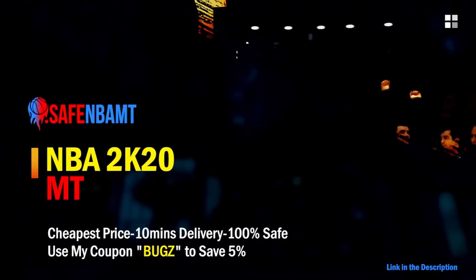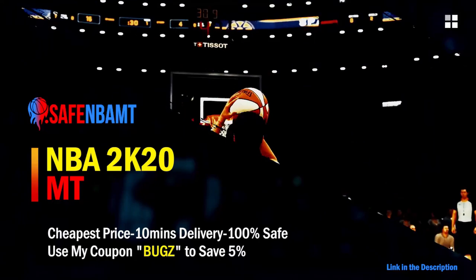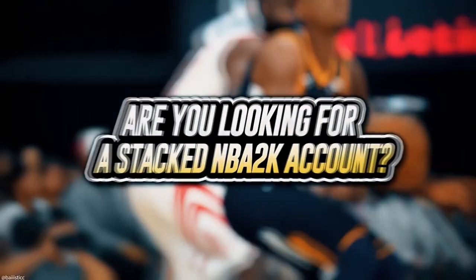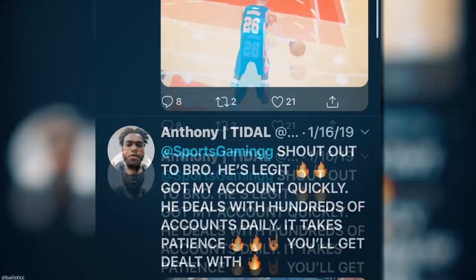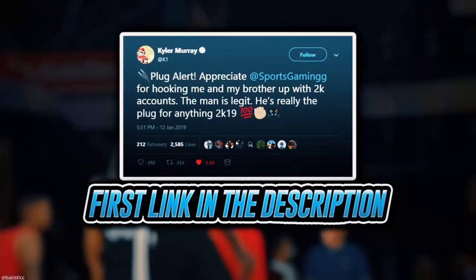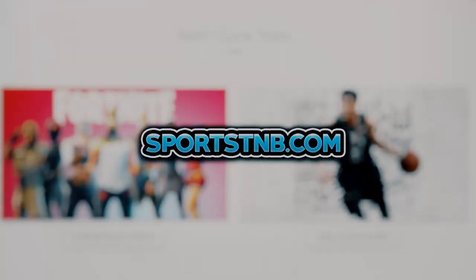What's good guys. If you want cheap, fast, and reliable NBA 2K20 MyTeam coins, head on over to nbasafe.com and use code BUGS for five percent off at checkout. If you're looking to buy a stacked NBA 2K account with max badges and more, visit sportstmb.com. He's been in the community for years and has hundreds of reviews. Click the first link in the description to get your account today.